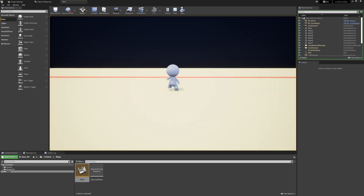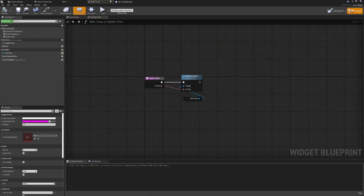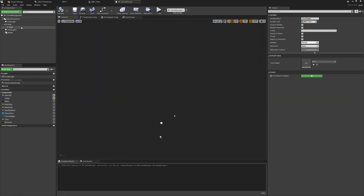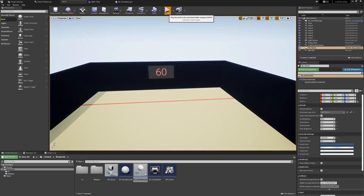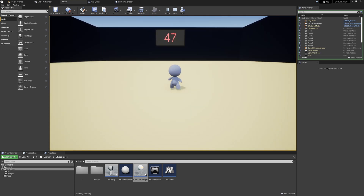Next, I started on the game manager class, created a simple timer widget, made that 3D, and added this to the level. Whilst doing this, I provided a start game cooldown so that the players cannot move for the first few seconds. This will later be accounted for in the AI classes.